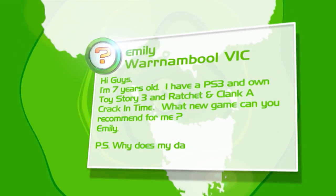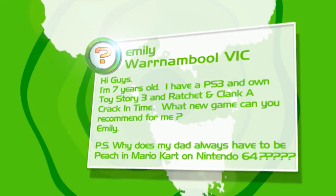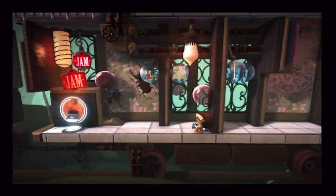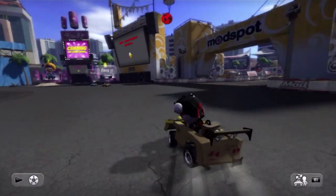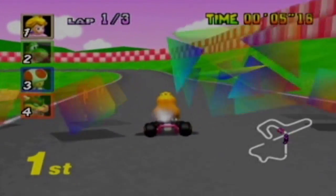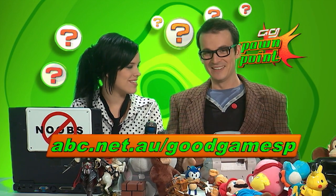This one is from Emily in Warrnambool, Victoria. She's seven years old, has a PS3 and owns Toy Story 3 and Ratchet and Clank: A Crack in Time, and wants a new game recommendation. We'd have to say LittleBigPlanet 2 — great fun alone or with friends, with the entire world making more levels every day, so it's almost endless. Also try ModNation Racers since you like kart racing with your dad. As for why your dad always picks Peach in Mario Kart — it's probably her fast acceleration or her pretty pink dress, but you're better off asking him.